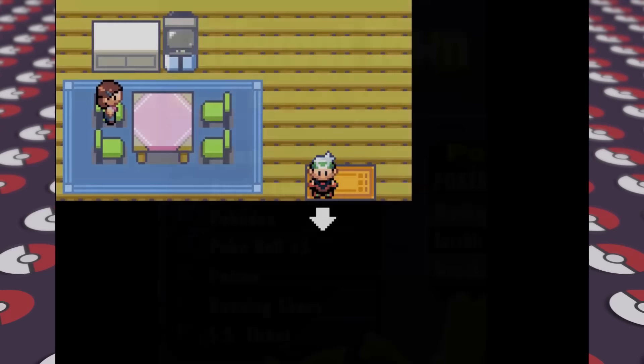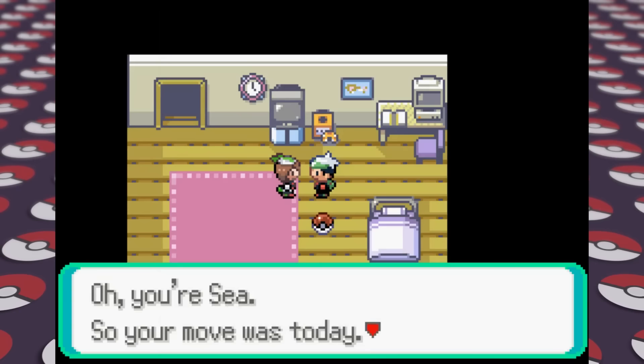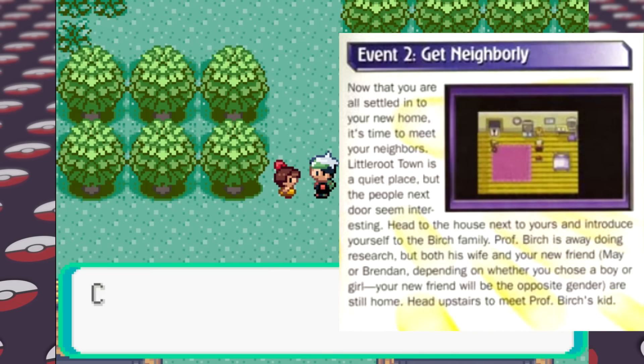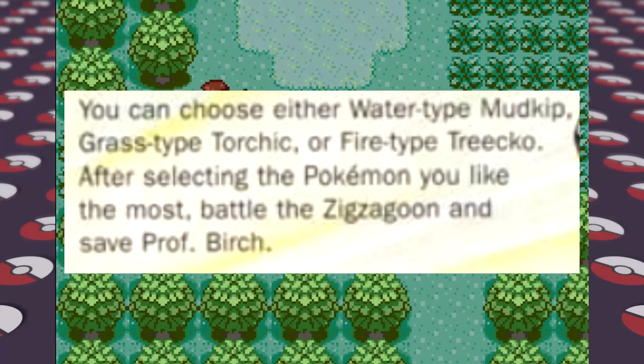We then have to meet our rival May, who the guide usually just refers to as Professor Birch's kid rather than May, which makes sense if you picked the other character. After that, we head north to rescue Professor Birch from the Zigzagoon and choose our first Pokemon. According to the guide, our starter options are the Water-type Mudkip, Grass-type Torchic, or Fire-type Treecko — the guide accidentally mixed up Torchic and Treecko's types. It goes on to say there is no correct choice and to pick the one we like most.